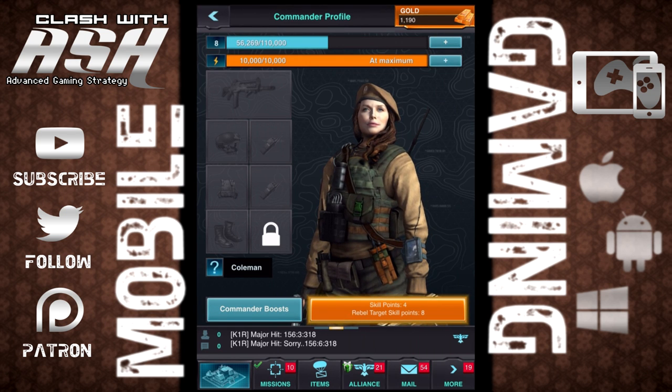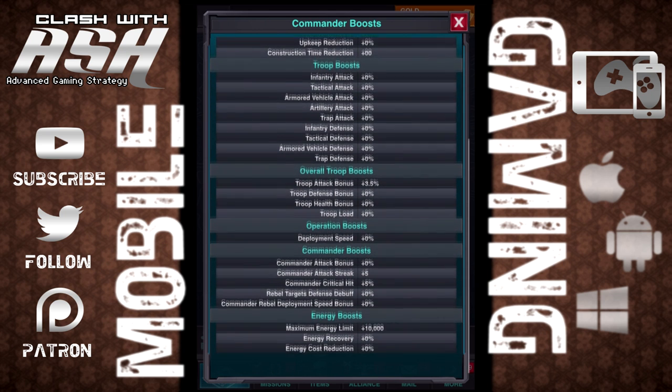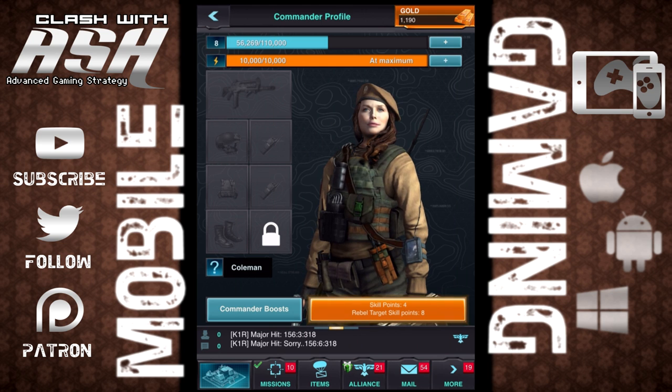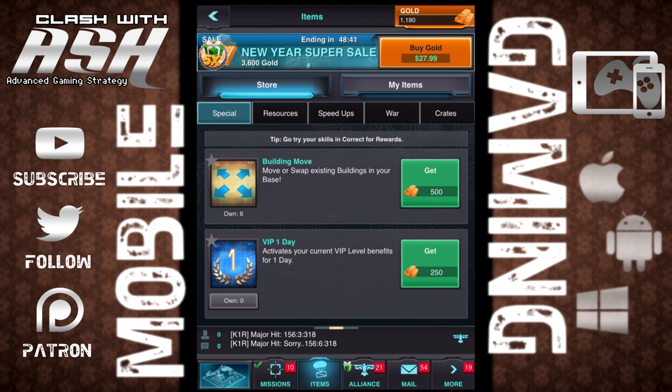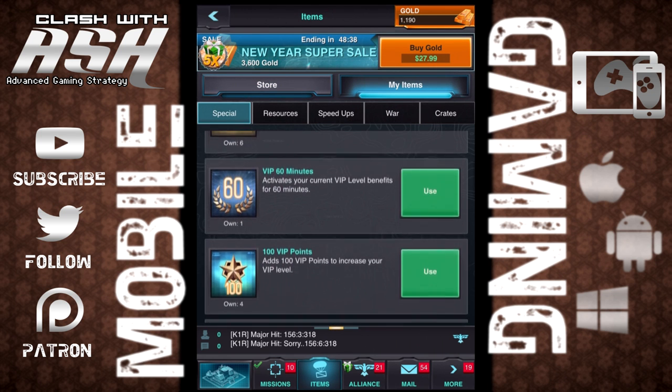Your commander is basically your main base strength in a lot of ways. What you can do is level up your commander and get boosts throughout the game that help you all the way from troops to commander bonuses to even resource bonuses. So there are a lot of different skill trees and ability trees that you can access through leveling up your commander.